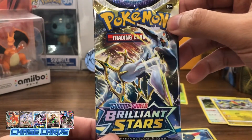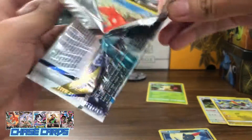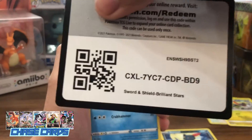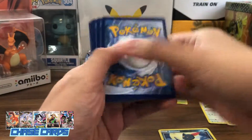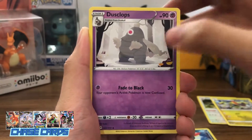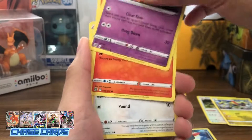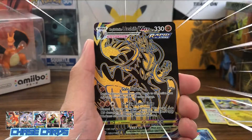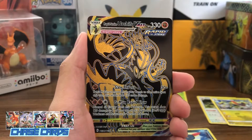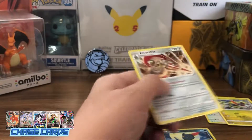Okay. Are we expecting another last pack magic? Or will this blister be a dud? Hopefully not. Hopefully, we do get a last pack magic just like the last blister. So here's the code card. Four from the back. Starting it off with Darkness Energy. Dusclops. Morgrim. Agabite. Horfish. Golet. Chimeco. Chimchar. Our reverse is a Rapid Strike Urshifu VMAX.